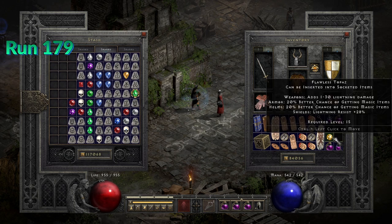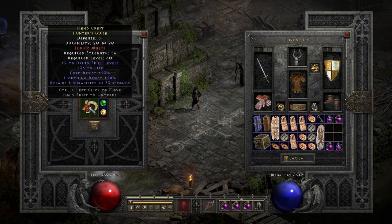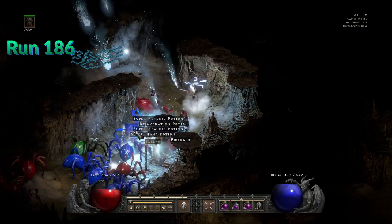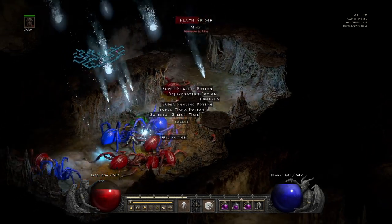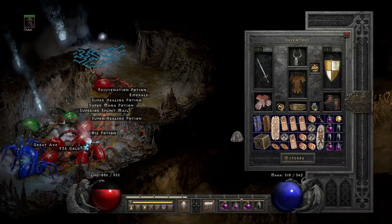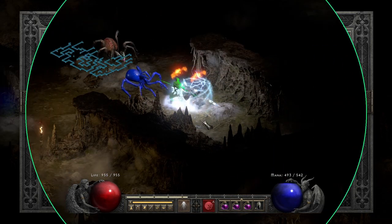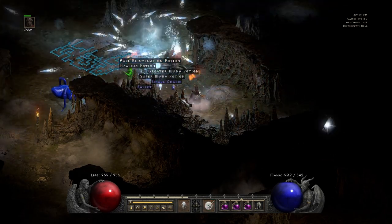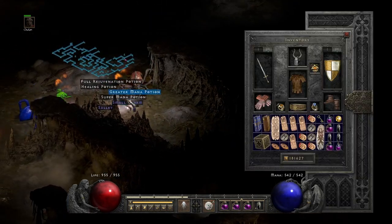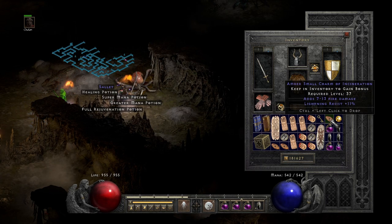I identified here a really nice Druid Pelt, kind of a little Shaco — 2-2 Druid skills, some life, cold and lightning res. Another useful item if you want to become bulletproof or for your merc, for example: the unique Salet, this one is a Rock Stopper. The second drop on the same run is again a really good small charm — at the beginning you really miss those and they become really handy. Lightning res is plus 11.